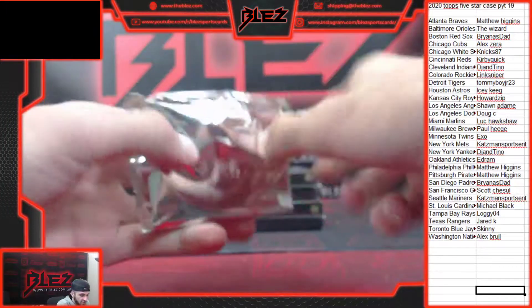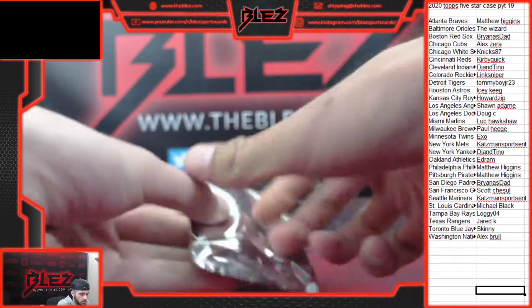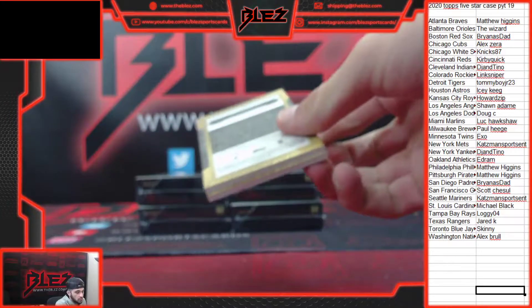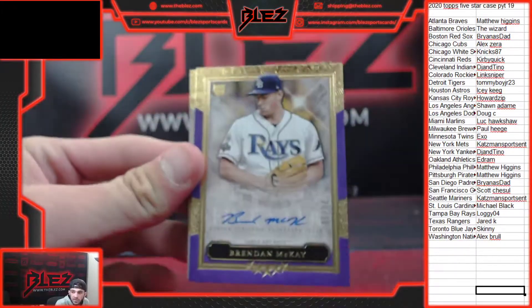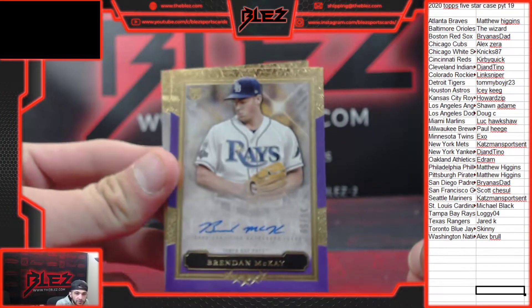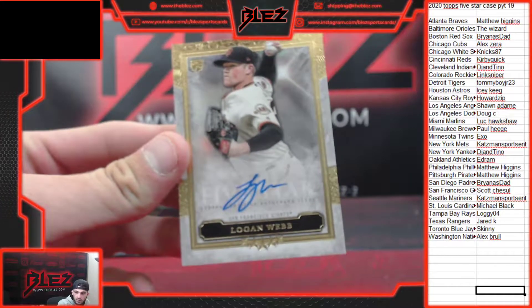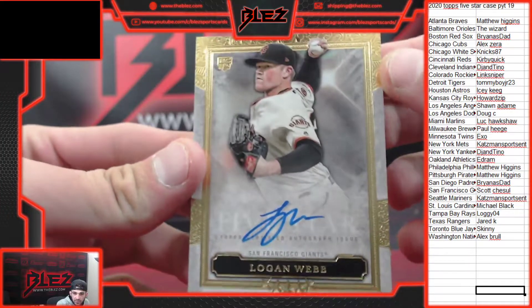Yeah, the finest flashback cards sell well. Rookie auto — it's a purple to 50, Brendan McKay, 30 of 50 for Tampa. And behind it, another rookie auto — it's Logan Webb for Scott and the Giants.